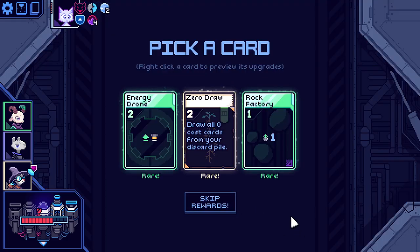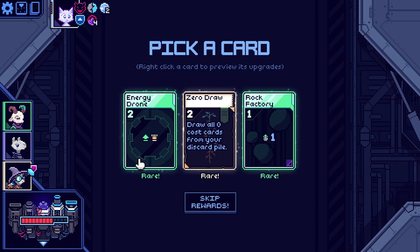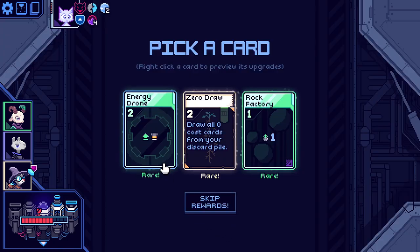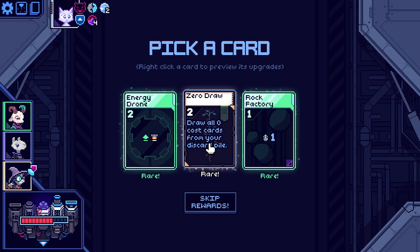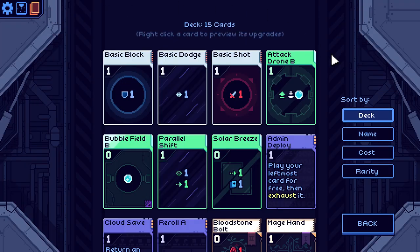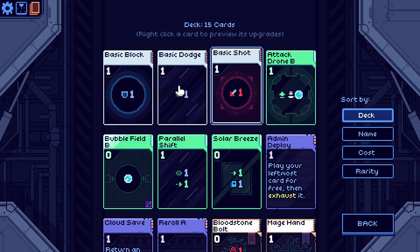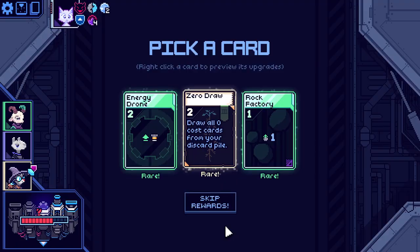What do we got here? Rock Factory — launch an asteroid at the beginning of each turn. I don't think I want this. Energy Drone — get more energy, and it can be free but only once per combat. Draw all zero cards from your discard pile, gain an energy. That can be really cool if these cost zero, but unfortunately my two random A upgrades missed all of these, and upgrading all of them just to make this work better seems tough.